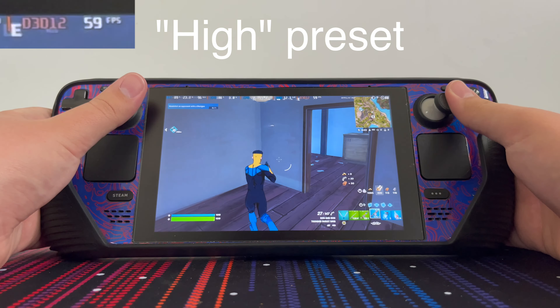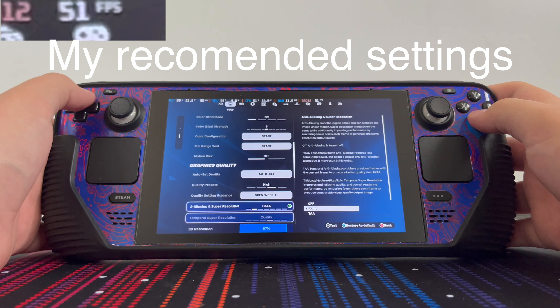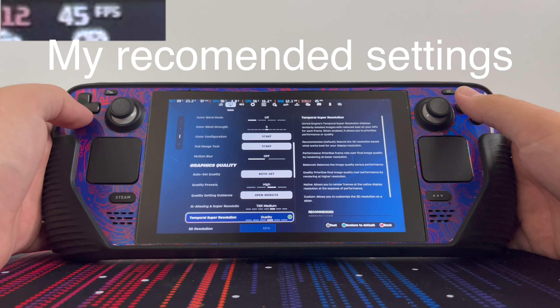I'd recommend changing to the recommended settings here. To ensure a stable 60 FPS, I would recommend setting the anti-aliasing to TSR medium and setting the temporal super resolution to quality.